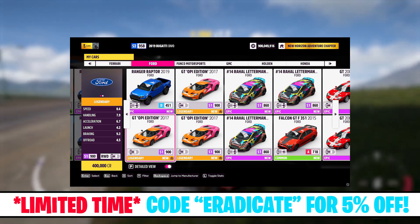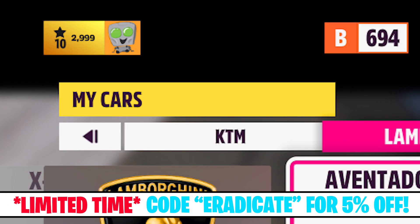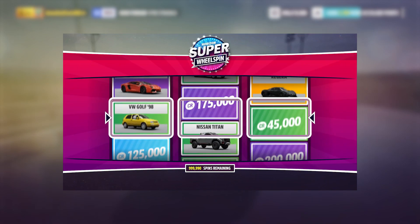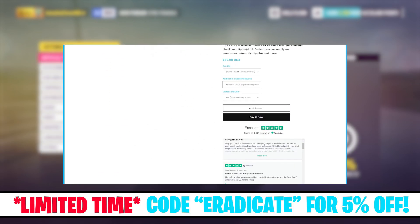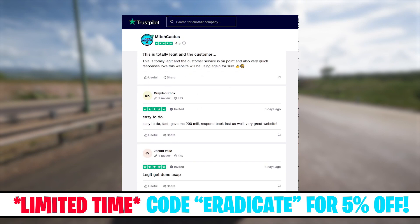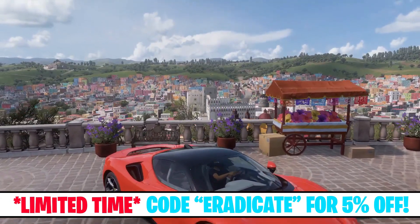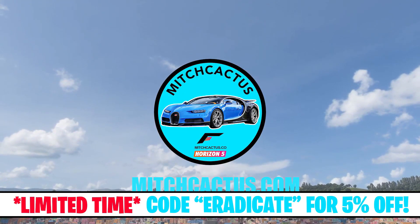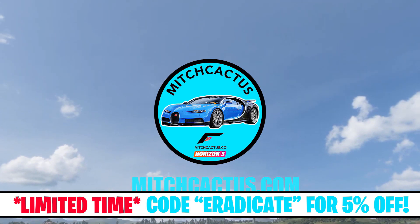If you're wondering how to unlock the all new series 13 cars instantly, such as the new Dodge Viper AE, the Eagle Speedster, and more, check out the new series 13 Forza Horizon 5 modded accounts and personal account mods now available at mitchcactus.com — the number one Forza Horizon 5 service provider with well over 4,000 Trustpilot reviews. You can also use my discount code ERADICATE at checkout for 5% off, but act fast as this won't be around for long.